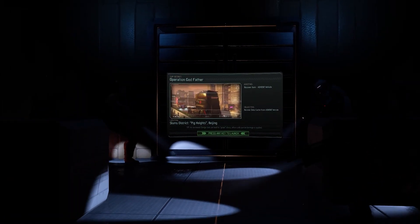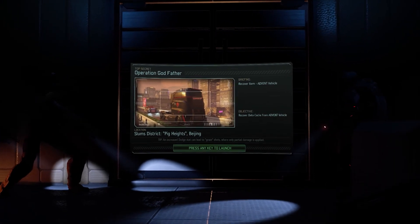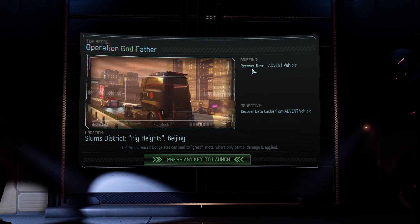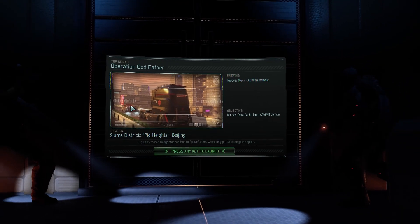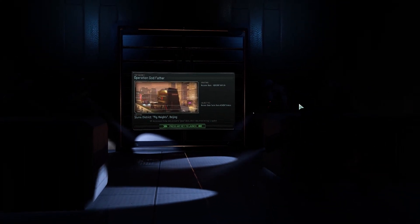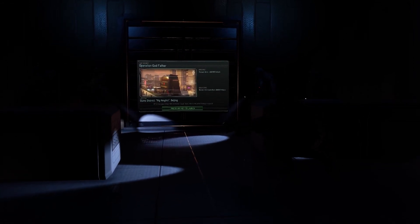Hello there and welcome back to Long War of the Chosen. Today we've got quite an important mission - a hack objective. We have to recover an item from an Advent vehicle. These can be kind of tricky; you have to come in at the right angle. We have to hack basically a little box in the back of a van. These tend to be slightly more difficult missions because it's a liberation mission that starts the liberation chain in order to free the region from Advent control.